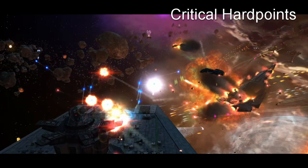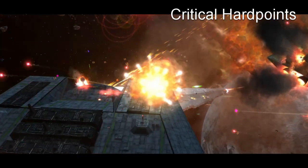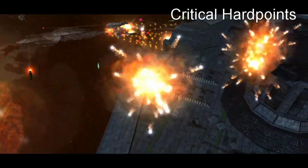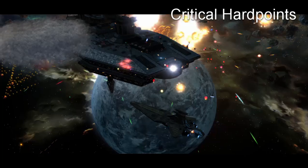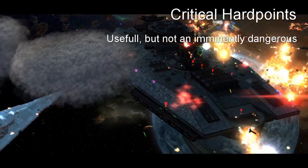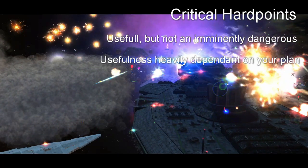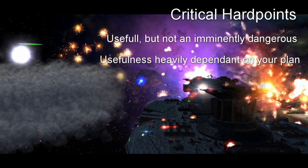Priority three: critical hardpoints. Hiding under this category are all the hardpoints that aren't part of category two but provide the ship with very important functionality. Hardpoints included here are shield generators, engines, hangers, and tractor beams. These hardpoints aren't absolutely useful in every situation — their usefulness depends on your fleet and tactics. You need to evaluate which ones actually help the enemy meaningfully.